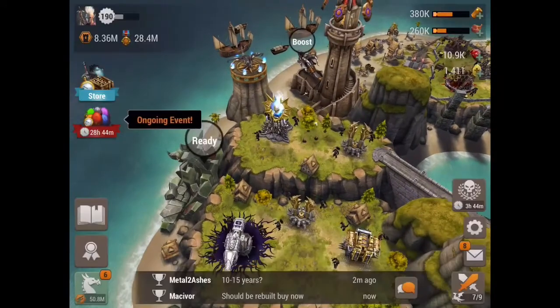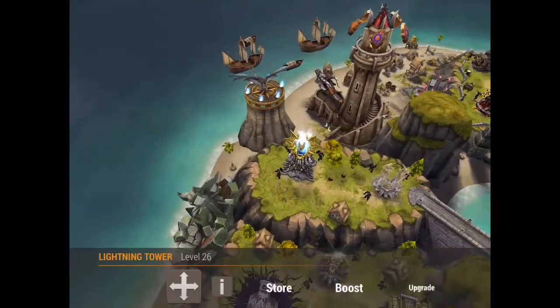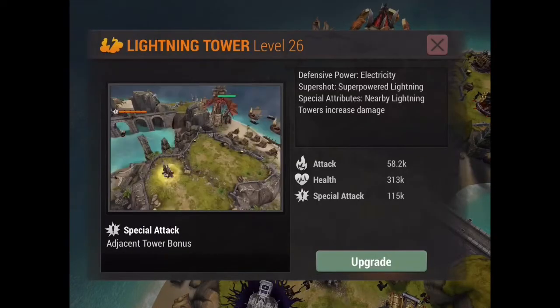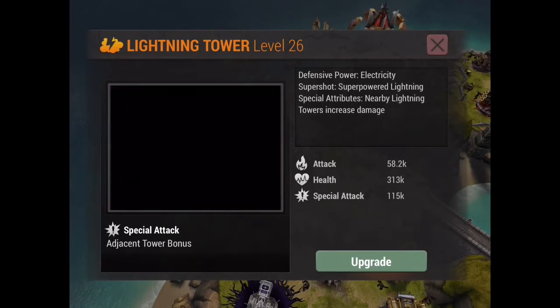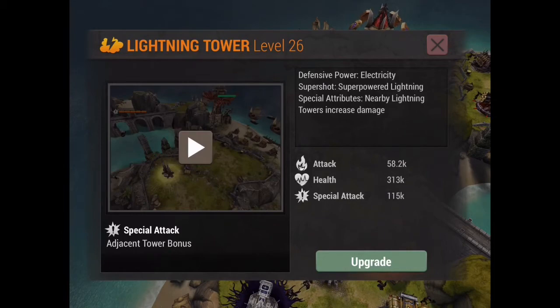But let's say you have a lot of lightning towers. Hunters are good, but you might want to think about putting sorcerers, because the super shots on lightning towers increase damage to nearby towers. If you increase that damage even more via the sorcerer bonus, then you're better off anyway. It's kind of a flip between which ones you want to use.